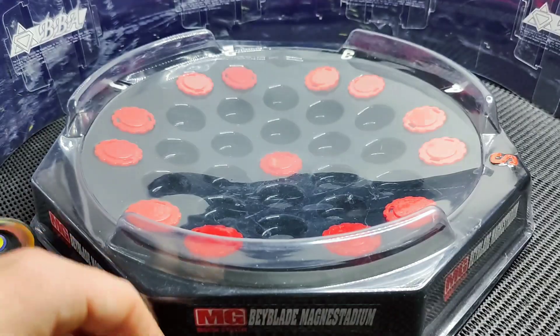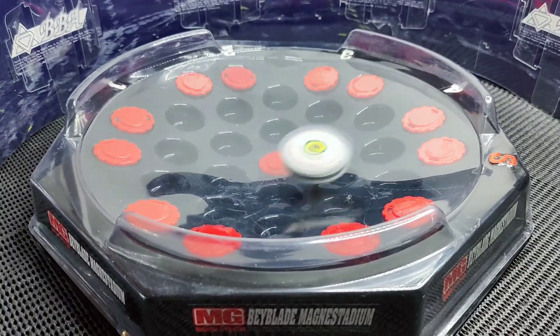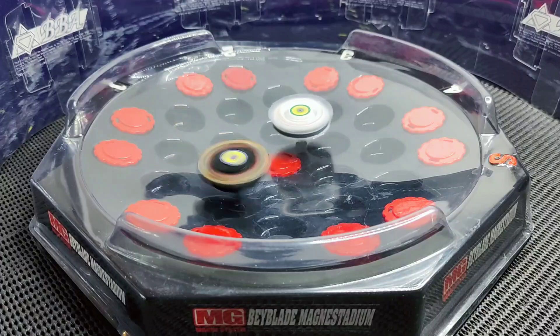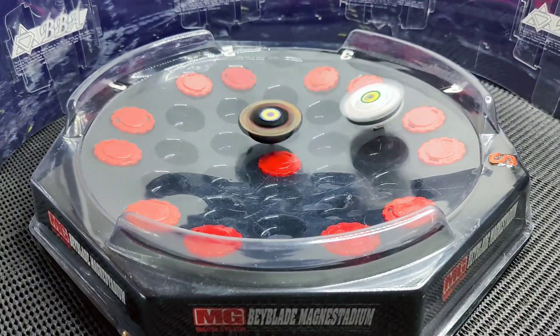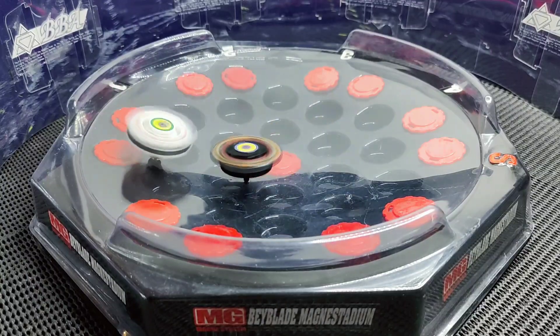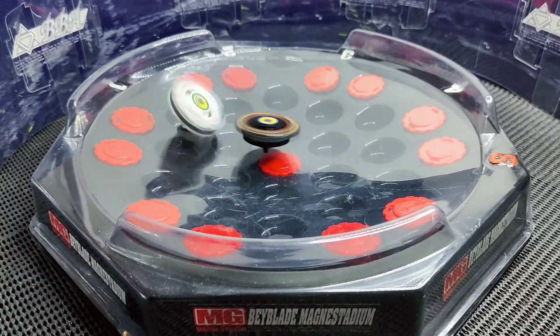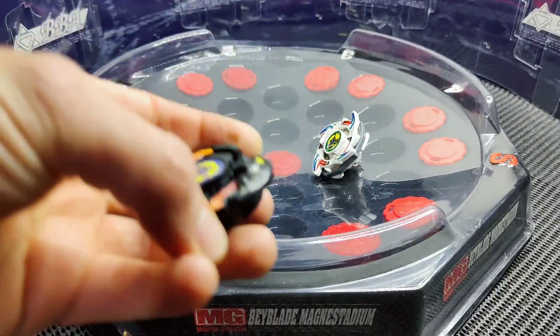These magnets proving to work in Dragoon's favour. The magnet's really manipulating Dragoon's attack pattern there — massively there as well. So Flash Leopard takes round four.